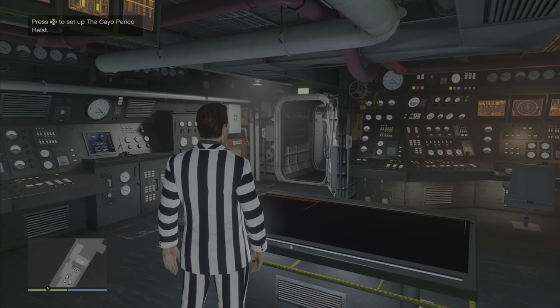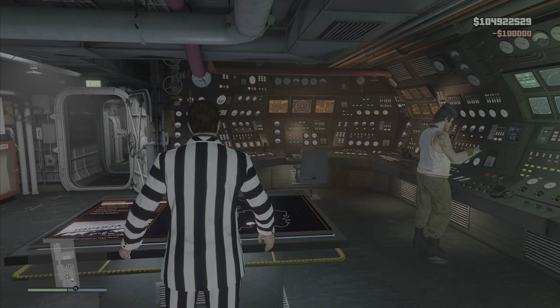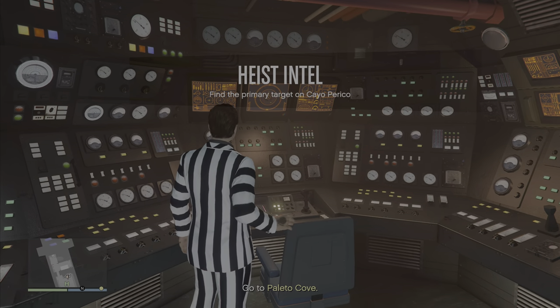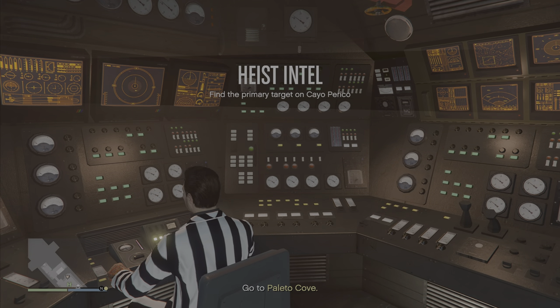Pressing X and then pressing right on the D-pad to do it quickly, then pressing X quickly, and I got Polito Cove. Getting Polito Cove right after buying the heist is a good sign that you have the pink diamond.